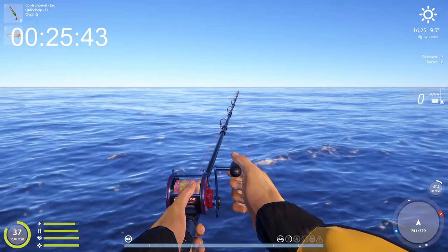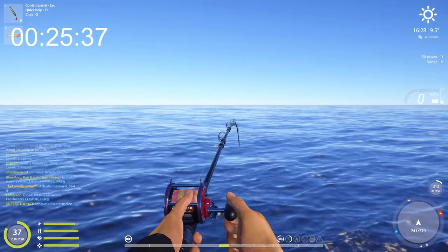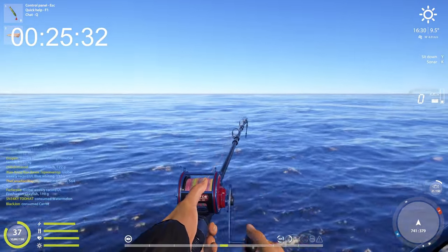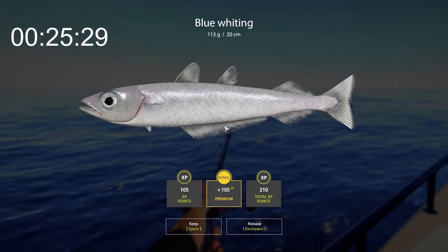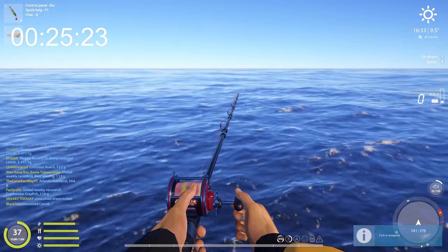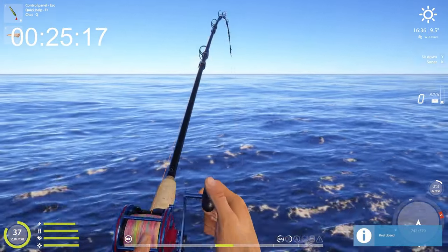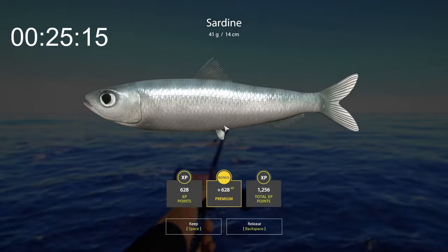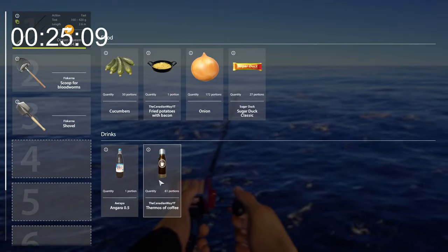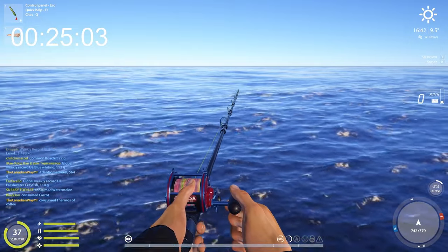Let's see what else we can catch — oh there we go! This has to be a sardine. I don't know why but it's a baby blue whiting that goes for nothing. Okay, it still didn't eat our fillets — that's good, we have two left. We're not throwing this one back even though it's not worth much.